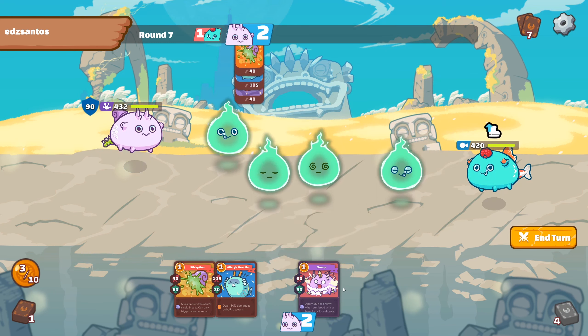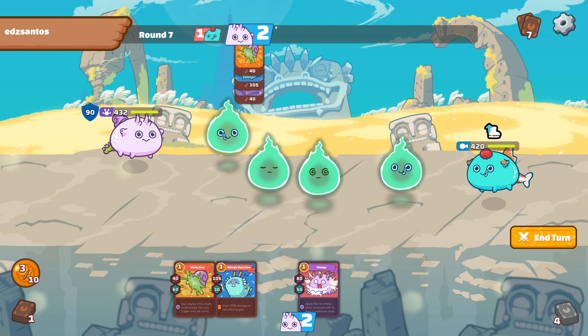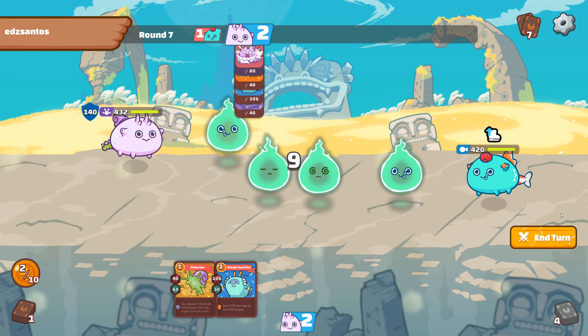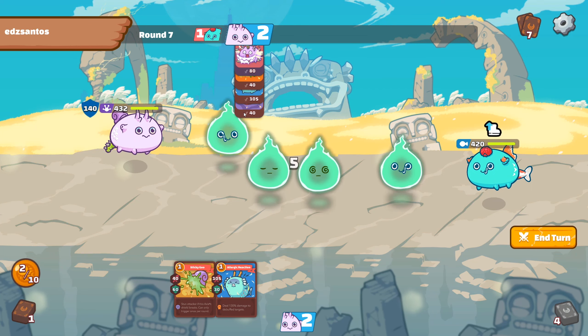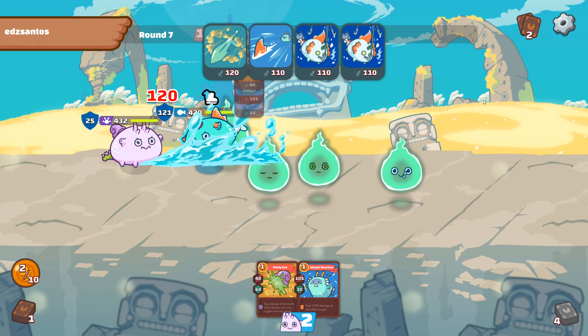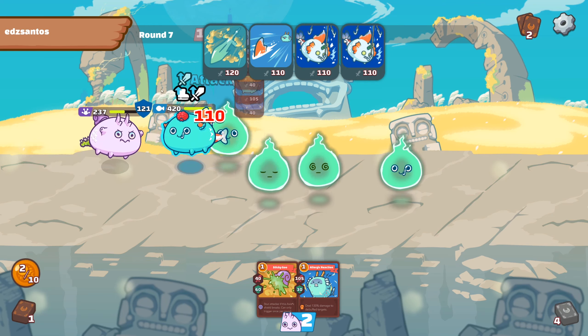Then I play this card to stun the opponent if he breaks my shield. And then I play this one last because I want him to be stunned — if I play this card after this card he will not be stunned, because when you shoot the opponent when he's stunned, you remove his stun. I'm not sure he will be debuffed here because he has already one buff on the speed. Now he's at last 10, he missed, and he will shoot us.